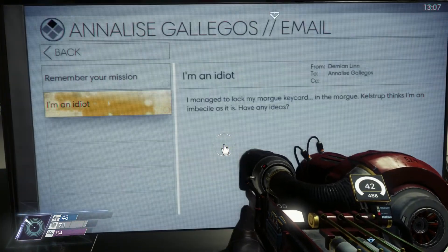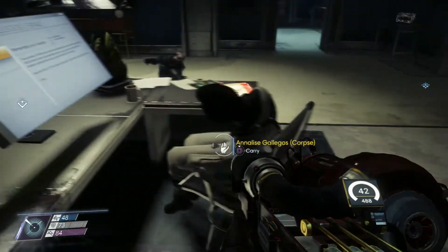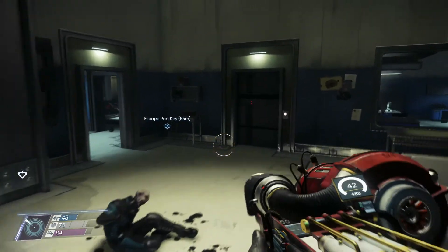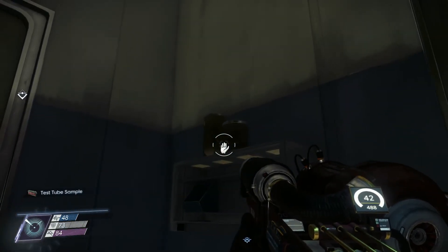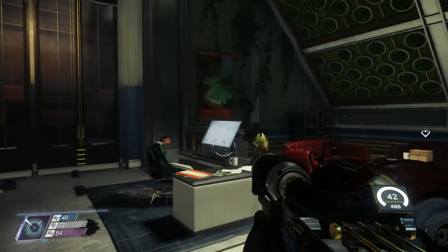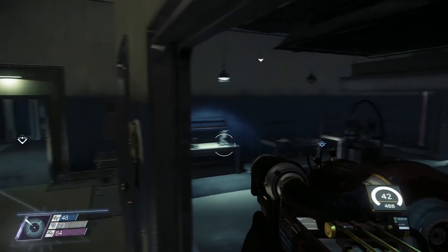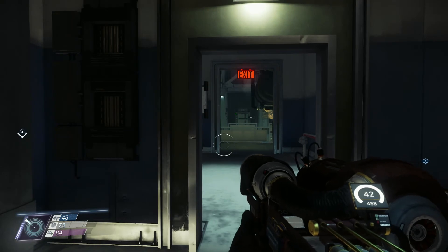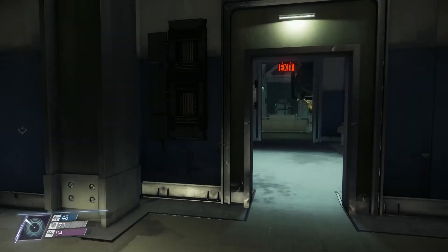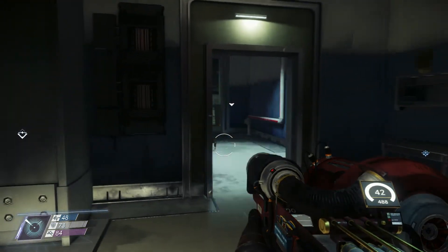I'm an idiot. Let's read: 'I managed to lock my morgue key card in the morgue. Kallstrup thinks I'm an imbecile as it is.' Pretend to be dead - that'll get you in there, to get into the morgue. Yeah, that's one way to do it. That's how Jinx would do it if she had locked her key card in there. That's exactly how I would do it. And you know, doing what Jinx does is always the best thing. Did that break? No, it didn't. Okay, I would have felt bad if I had broken it. But yeah, let's go ahead and end the episode here, guys. Hope you guys are enjoying this series. I know I'm having a lot of fun with this game. This game is really, really cool. I like it a lot. So next episode, we're going to keep on exploring this area - there's a lot left to explore here. If you guys liked this episode, please leave a like. Consider subscribing to the channel. Thanks for watching, guys.